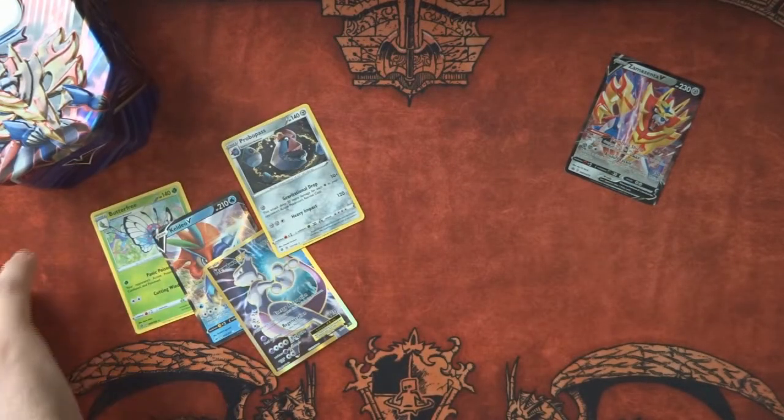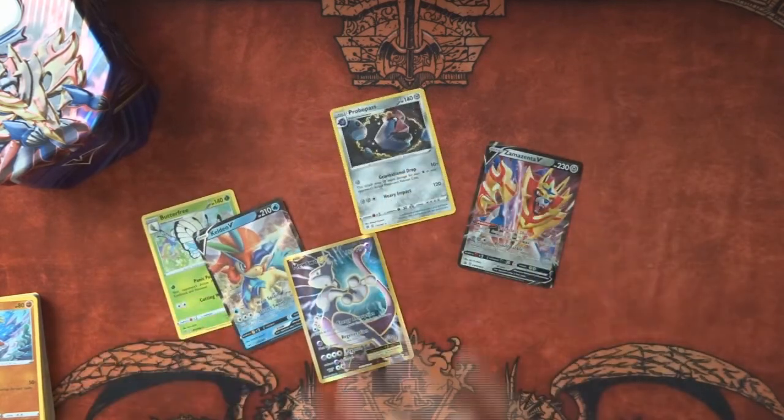I've joked about it before — it is always the older packs in a lot of these products that give me the biggest and best pulls, and that's been no different today. In any kind of collection box, if there's an Evolutions or something else from X and Y — Ancient Origins, Roaring Skies, Breakthrough — those are the ones that give me the biggest pulls. Mewtwo is a wonderful card all the same. Completing the Evolutions set was great, and Keldeo V is a nice one to get as well.